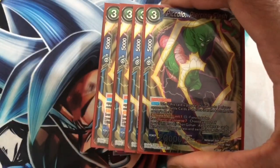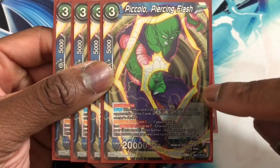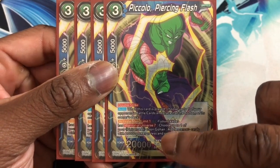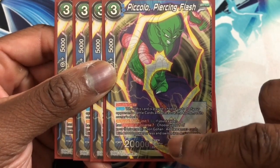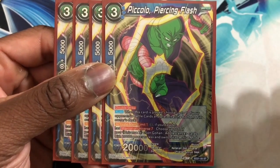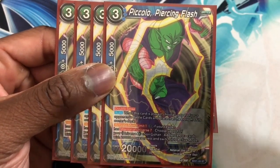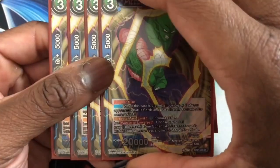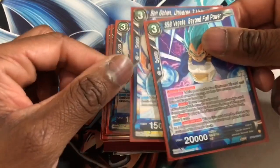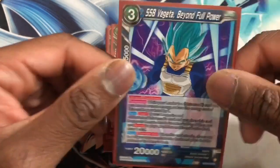When Piccolo Piercing Flash is played, you choose up to one of your opponent's battle cards in play — basically it can get rid of a card. And if your leader has Warriors Universe Seven, choose up to one of your U7 Son Gohan Adolescent cards with 20k power and switch it to active mode. You can run this in Raditz Seven Gohan but I would recommend it because of the energy. He is double straight and we want to call him. We also run one SS Blue Vegeta Beyond Full Power.